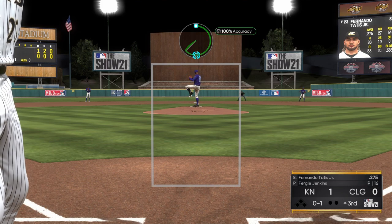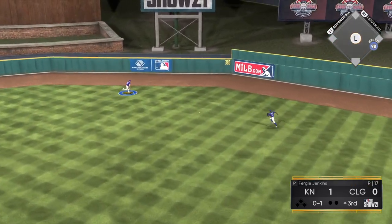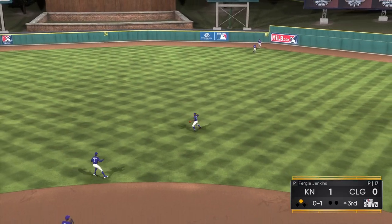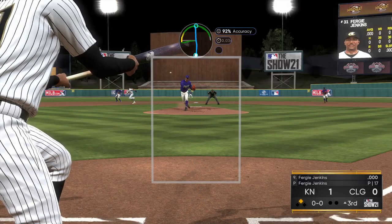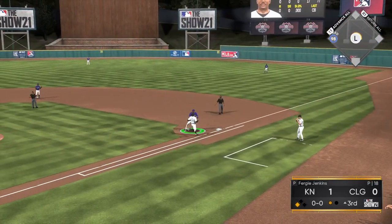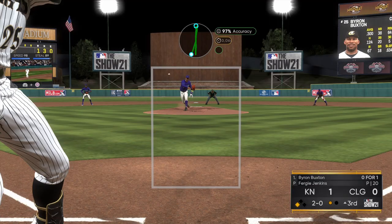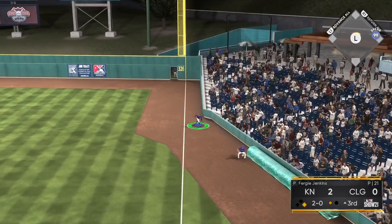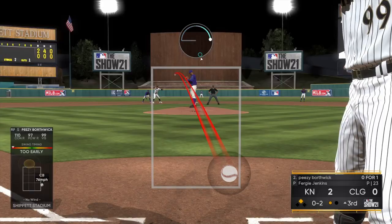We're back on the mound here with Fergie Jenkins — another poor inning on offense. The opponent leads off with an extra base hit. This is not a good start; 98 speed on second. I'm using Mike Trout in center field just because I wanted to use that Ryan Braun card in his primary position. The opponent goes with another bunt. I tried to throw that pitch below the zone — I was expecting a bunt. I had my catcher behind the plate, might have been able to throw him out. But I bring the infield in and once again we get a little unlucky.